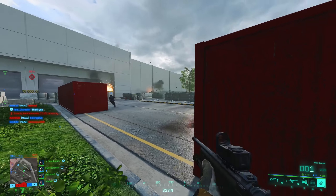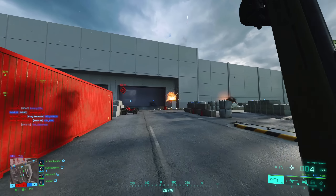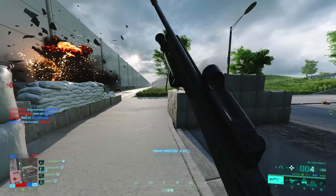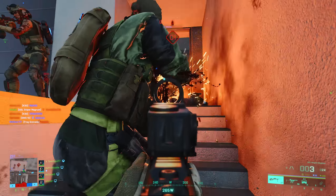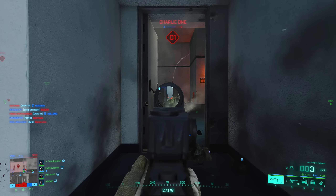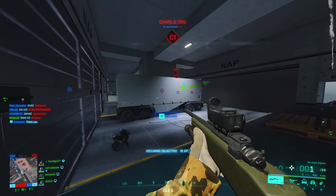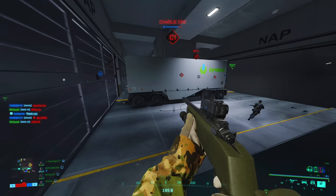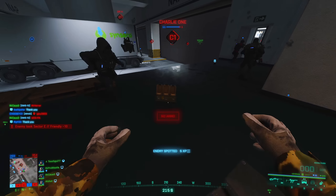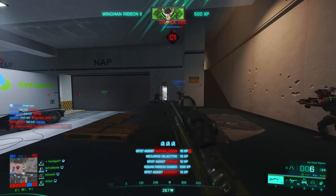It actually feels quite nice — the close-quarter sniping stuff. I think there's a guy just on the other side here. Just pop that over there to make sure, because we can't get in this way; we have to go up and over or through the doorway. Can't shoot him — Ranger's getting in the way. We've actually managed to push around. Made it in.